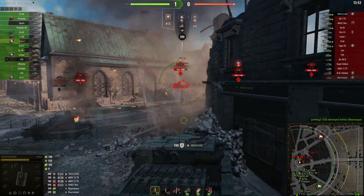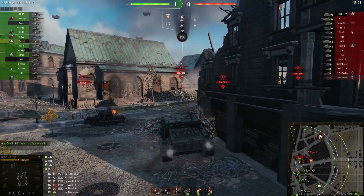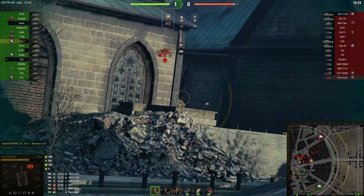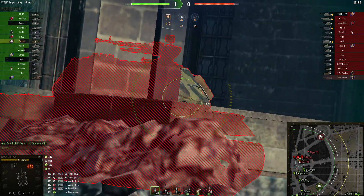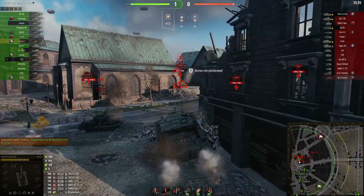We got 500 damage from the side, but this is where this tank is going to shine. We don't really have the grip to go up this terrain but we managed it. Over here we have 300 millimeters of armor — not even premium rounds from Tier 8s are going to go through us, so we can sit here comfortably.